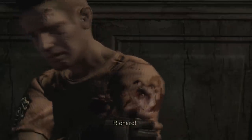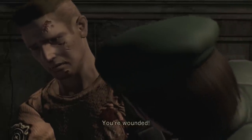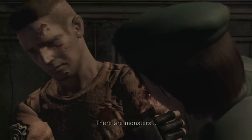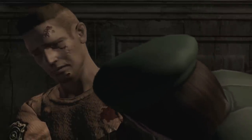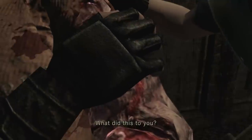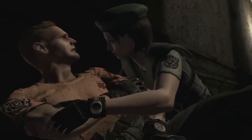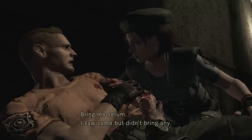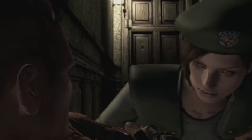Richard! What happened? You're wounded. This whole place is a killing zone — there are monsters. What did this to you? A big snake. And it had to be poisonous. Poisonous? Richard, hold on. Bring me serum. I saw some but didn't bring any. I'll go and get it, okay? You're gonna make it. Thanks.